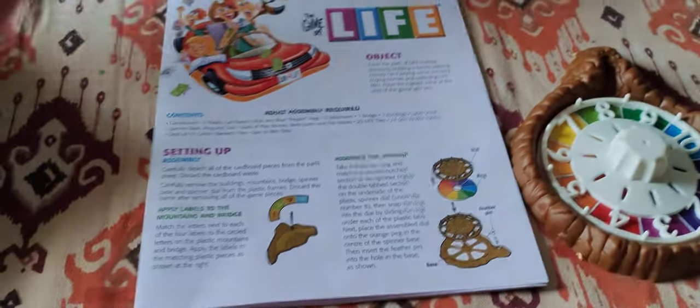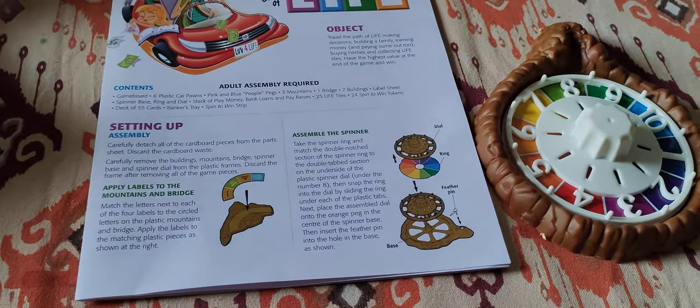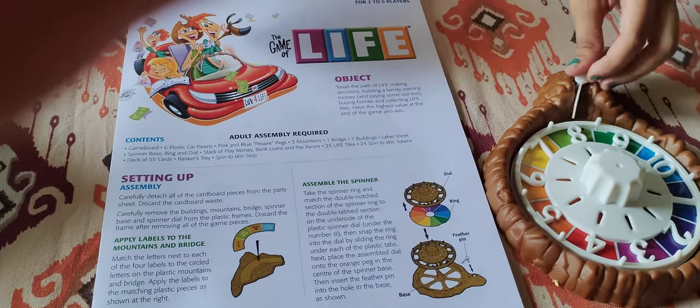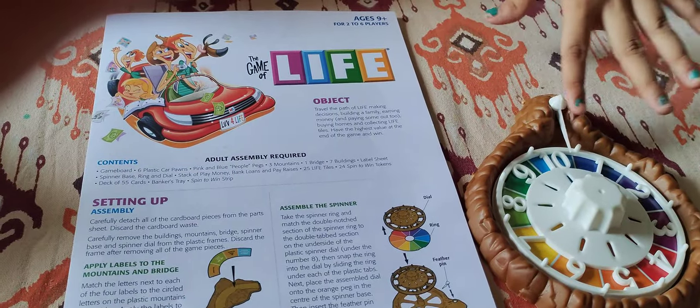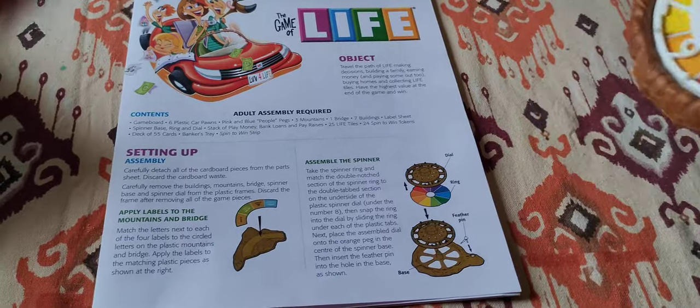It also comes with a spinning component — if you spin it, for example it lands on 10, you have to move 10 spaces. You have to attach it. This is our spinner wheel.